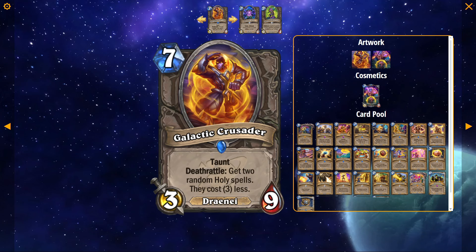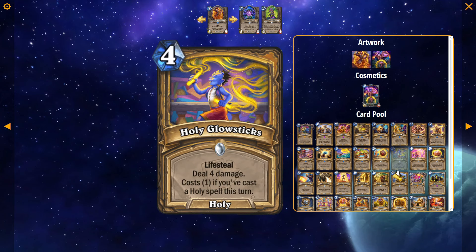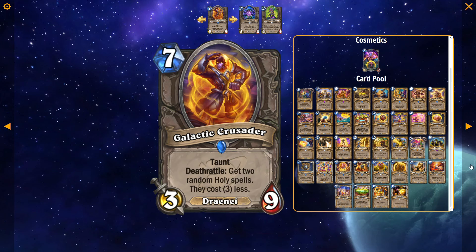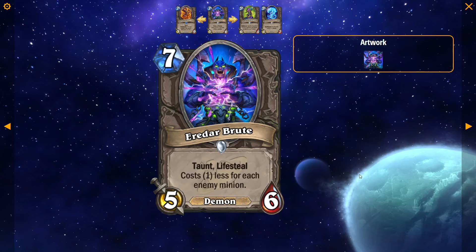Alright, we're gonna go through a big dump of neutral cards as well. Galactic Crusader: 7 mana, 3/9 Draenei, Taunt, Deathrattle — get 2 random Holy Spells that cost 3 less. I'm gonna rapid fire these. This card's probably not good enough in either format. Maybe in Standard it's okay, because there are a lot of really strong Holy Spells in Standard. In Wild, this card's obviously terrible — it's way too slow. I'm just gonna move to the next card.